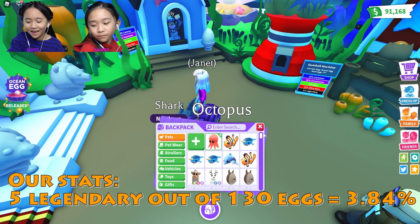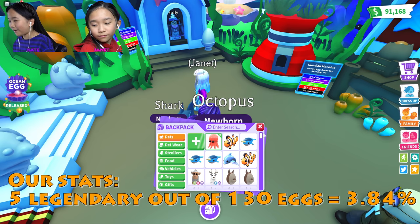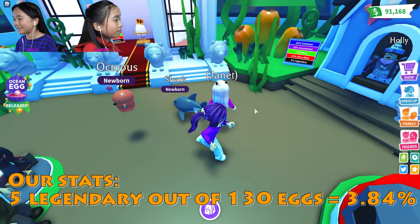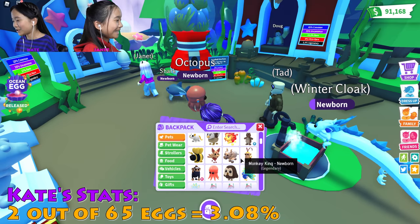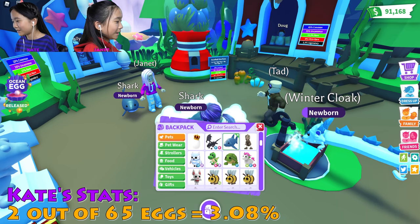So we opened 130 eggs total to get five legendaries. Five legendaries! Woo-hoo! I'm gonna pull out my shark. I'm gonna pull out my octopus - I like that one the best.